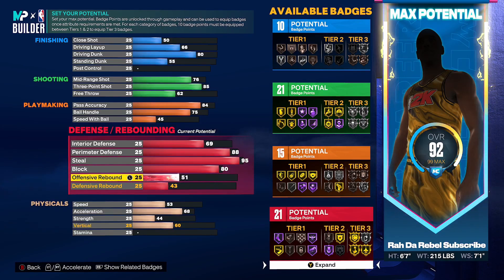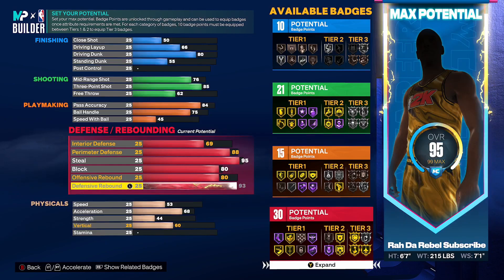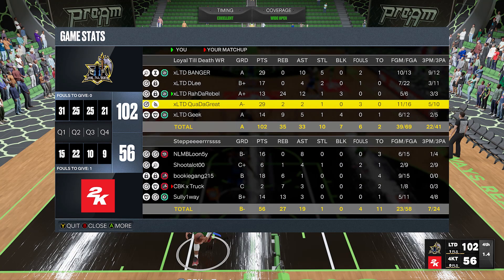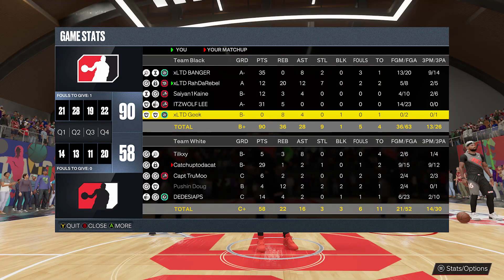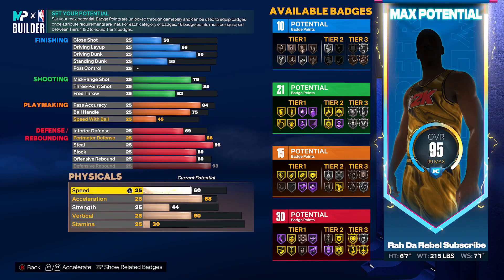Rebounding: I'm big on rebounding. Offensive rebound is at 80 and defensive rebound is at 93. 93 upgrades the rebound chaser badge from silver to gold. I get crazy rebound games in the rec and in pro-am. Rebounding is a big part of basketball — wings don't really box out so you get easy boards almost all the time. Speed: I got my speed to 86.